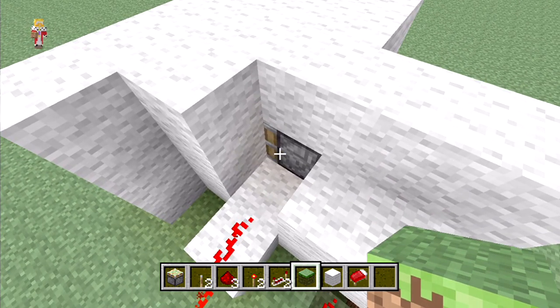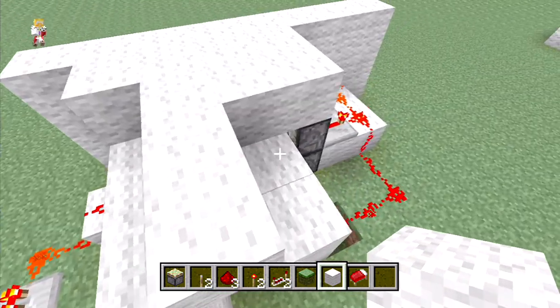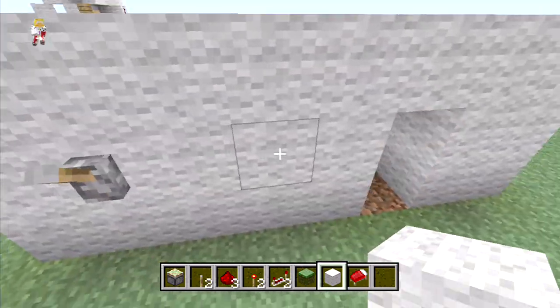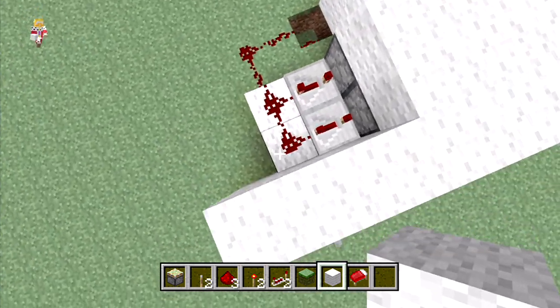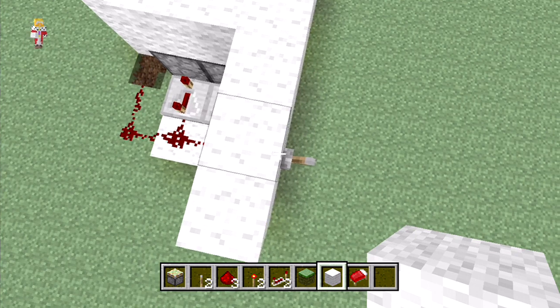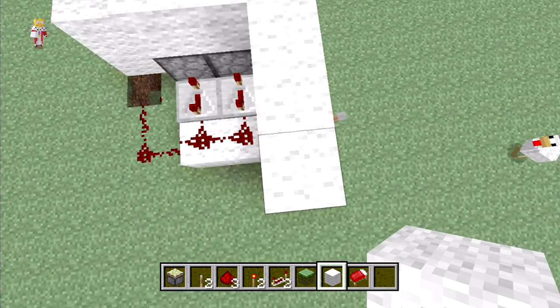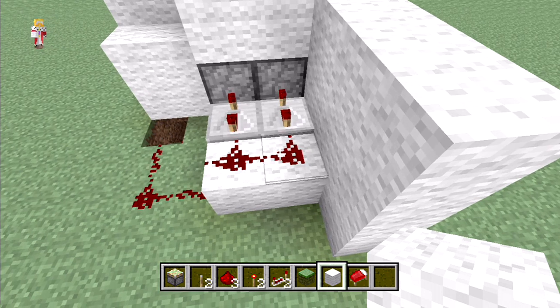The redstone comes back up the other side with another repeater just to boost the signal, but on no delay — that's important — and up to a block here. This block here is powering the pistons. When we put it back you can hear the pistons go back and forth. We're going to flick this lever and it's open, so now the input's off.